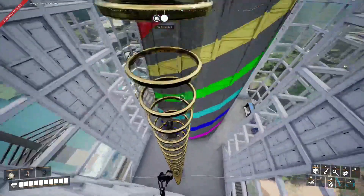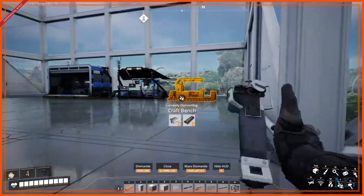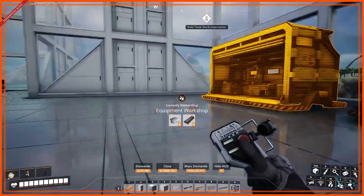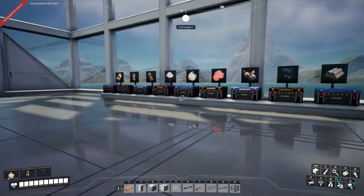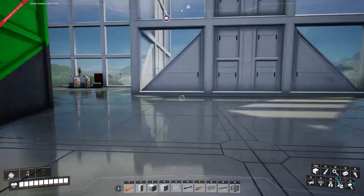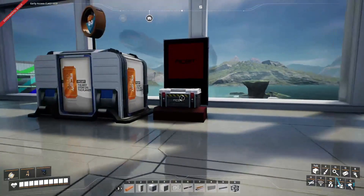Going to the R&D floor first — this is where you'll find the crafting bench, the MAM, and the equipment workshop, as well as some chests with food and other items. Over here you'll also find the awesome shop with the tickets in this box here.